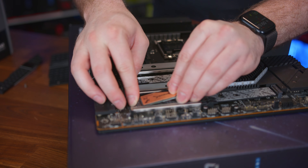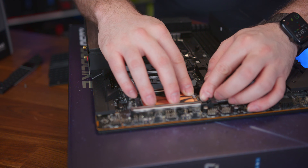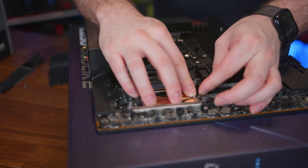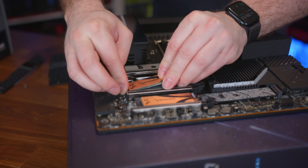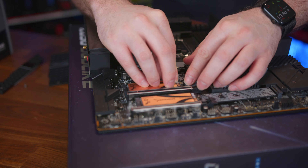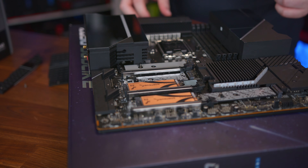With all the panels removed, we can see exactly how many M.2 drives we can put in. This board has a locking mechanism so that you don't need to screw anything down — it just locks into place. And we do get the choice, since we're using matching drives, of whether we want to put these in RAID or just have four independent drives.